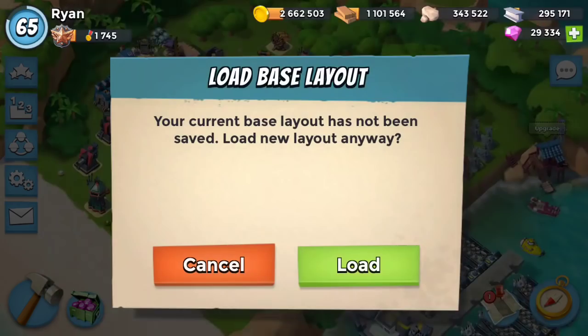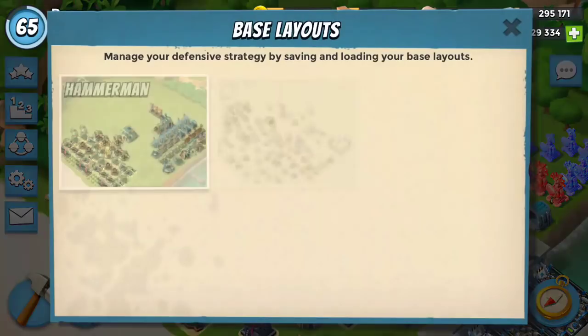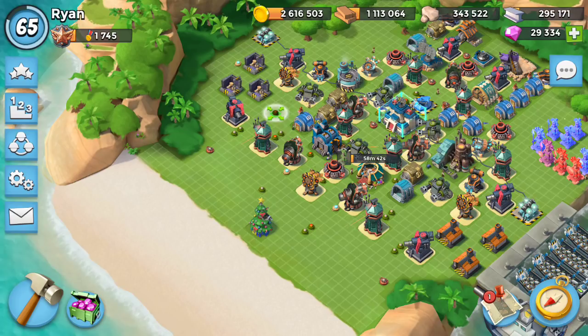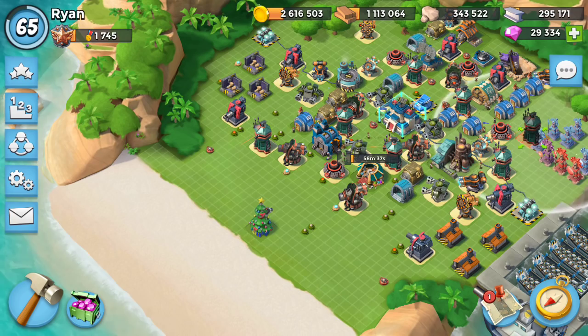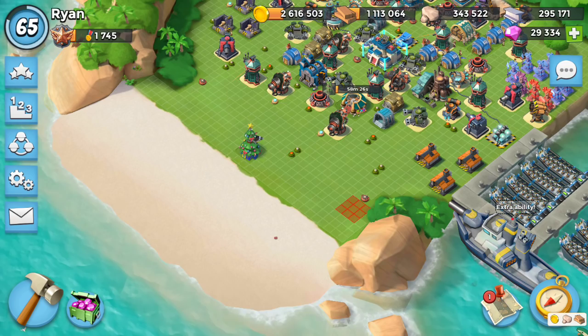I'm going to switch to a base that is in the back. Let me see this layout first. Let's load a base where a lot of the stuff is in the back and I'll move some things out of the way. We have machine gun damage boost right now, so what I'm going to do is start with just the shock blaster, and when that fails I'll move up to rockets, and when that fails I'll move up to machine guns — and theoretically that's all that we'll need.